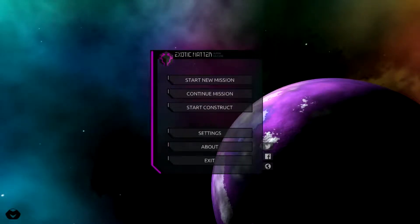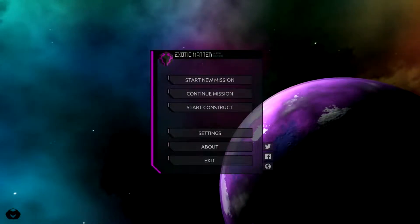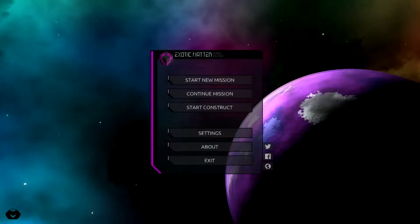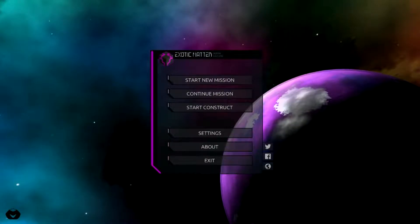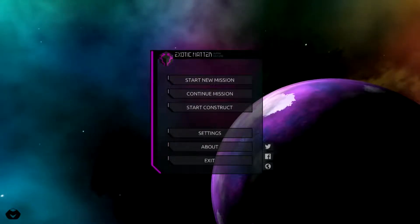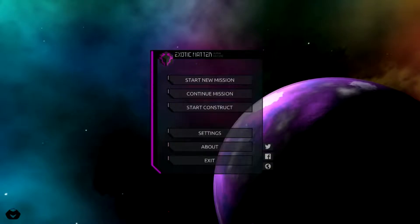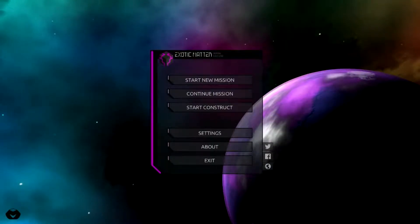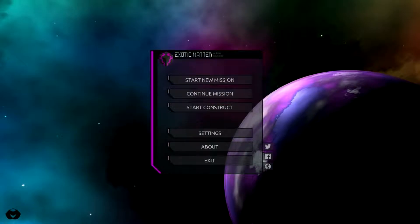Welcome everybody to Exotic Matter - it's in early access on Steam by Mobius Games, currently participating in the Steam winter sale for 70% off at $5.99, normally $20 US. It's a Minecraft meets puzzle game with some adventure elements. If Minecraft is to building, this is to adventure games - that's the best comparison I can come up with.